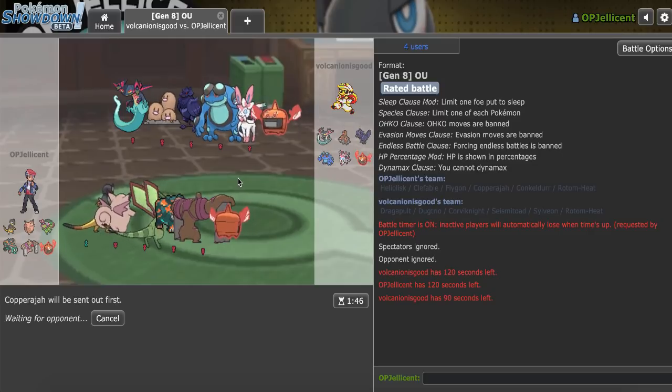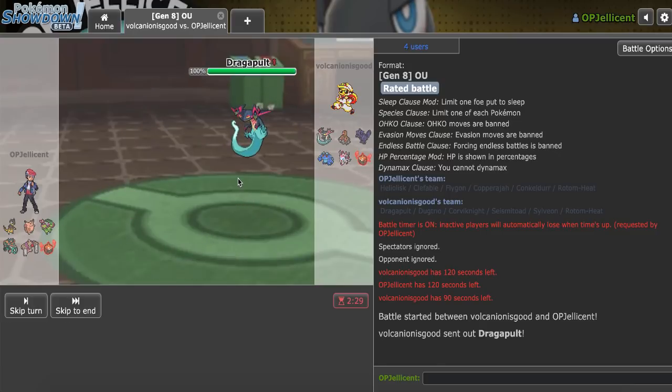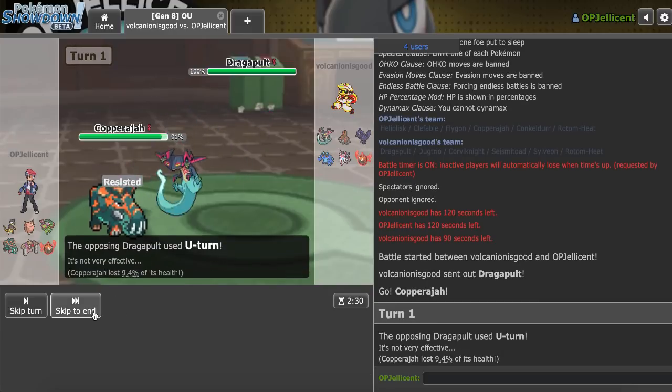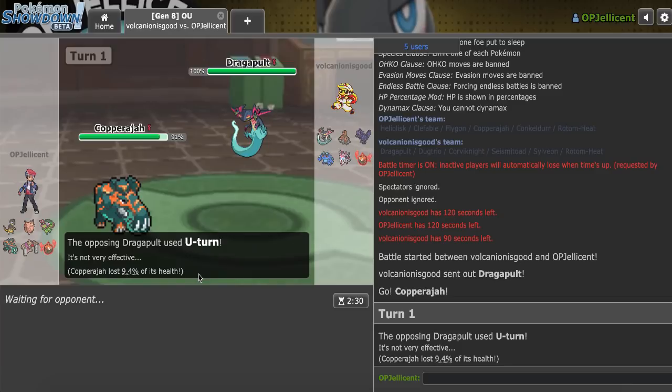Against Dugtrio — do I attack or do I get up Rocks? If I get up Rocks it would 2HKO Kamoa I think, but then I don't have the Sash broken. They actually lead off with a Dragapult. Could go for Will-O-Wisp, but I'll just go for Rocks. It goes for U-Turn, so my Sash is broken — that's fine.